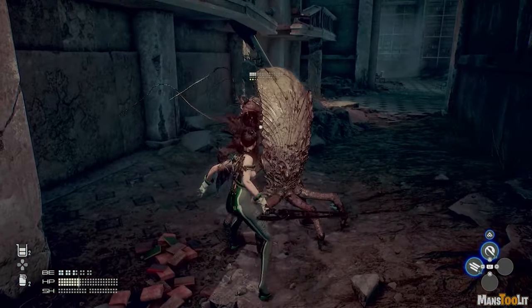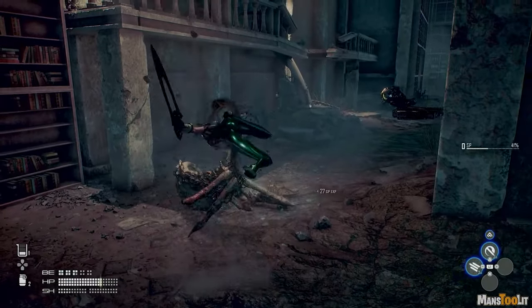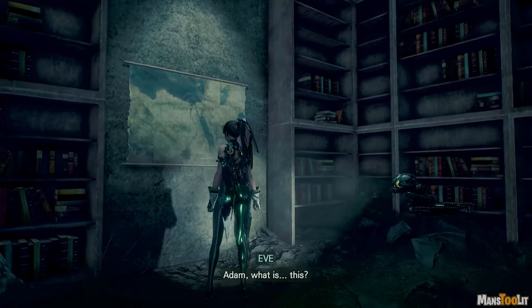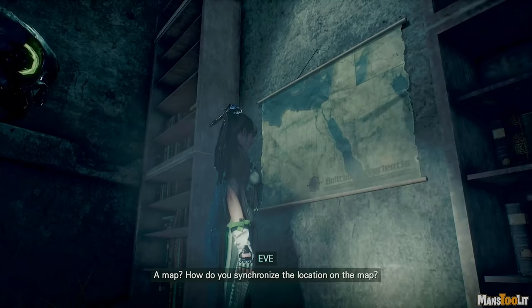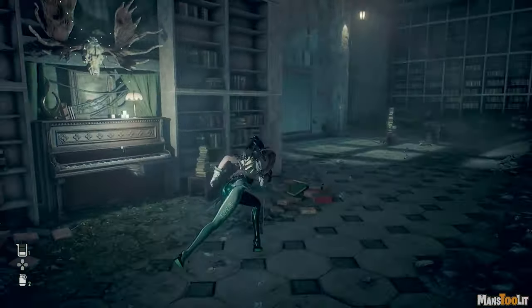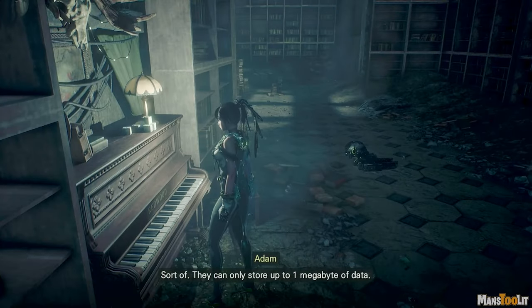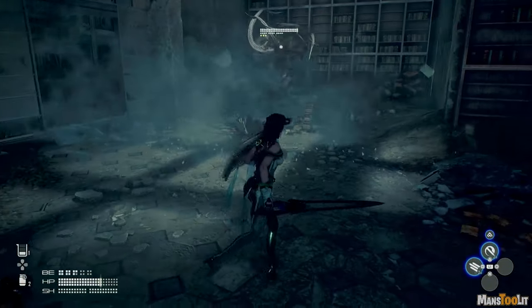I don't know how to dodge that move. Wasting all my elixirs. What's this — a map. Adam, don't you know this already? How do you synchronize the location on the map? Is that Africa and that's Asia? Oh, a piano. Looks like this used to be a library. Are these boxes on the wall storage devices? One megabyte of data — what a waste of resources.